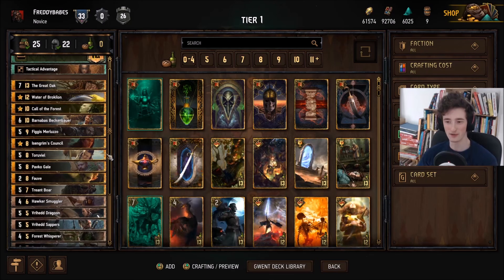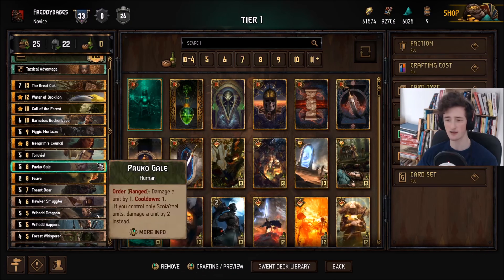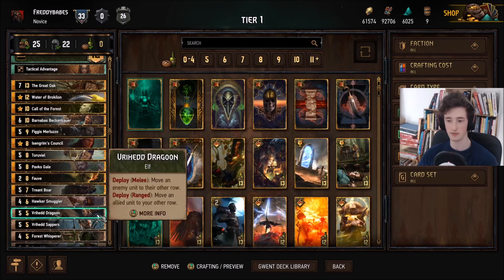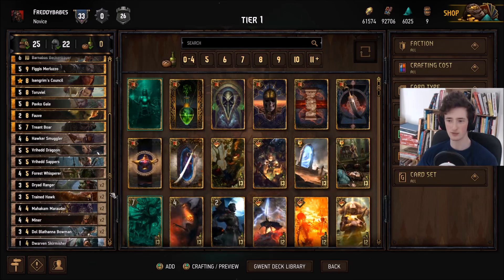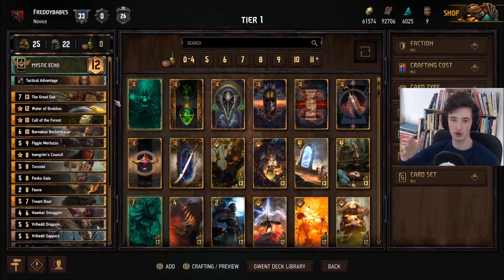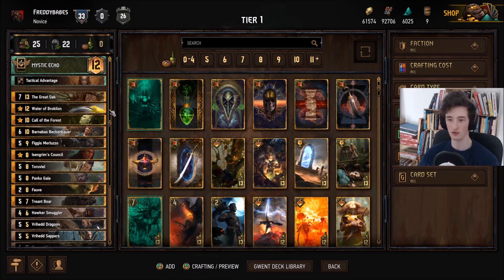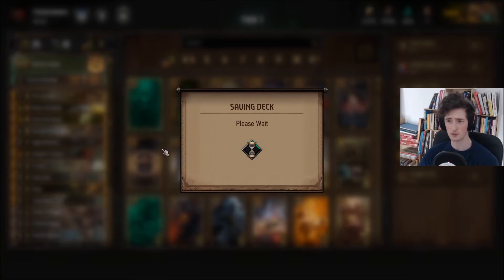Harmony is still kicking after many, many patches. Still running Waters. A lot of them run Pavko these days, which is a pretty solid human — two points per turn, another threatening engine that really has to be dealt with, another movable target. So you don't care as much because you already have Hawker, and you maybe can play a Dragoon to move him back if he does get moved. Other than that, it's just a regular Harmony list — very, very good at pushing long rounds, and pushing the opponent with Waters in round two can be very strong, or even saving those for a round three finisher. Very powerful deck.